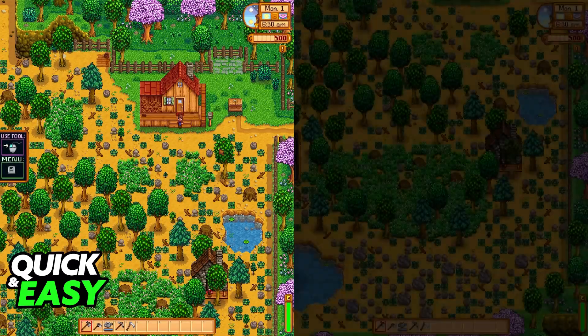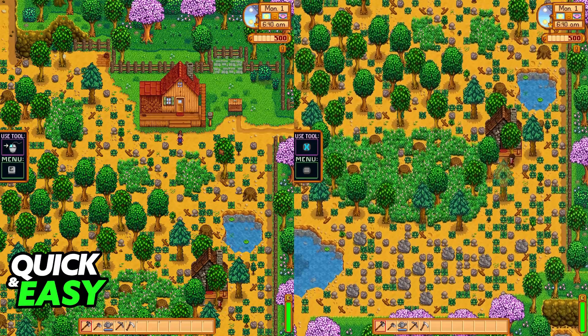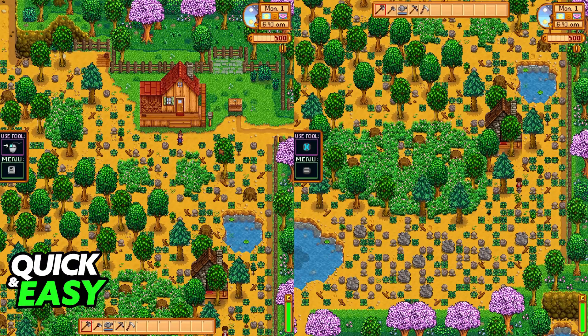Each of you will have your own inventory, your own cabin and so on, and you will be able to play together on the same screen on the same PC. This should work for any platform where Stardew Valley is available. Just make sure that you connect an additional controller and you will be good to go to play Stardew Valley local or couch co-op.